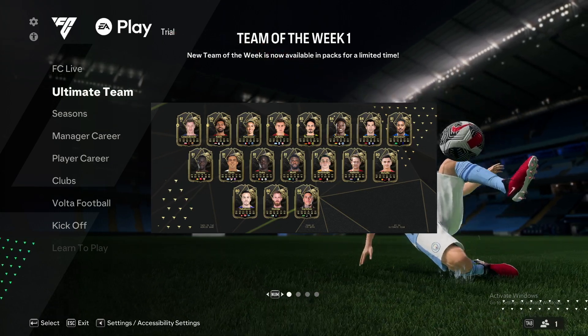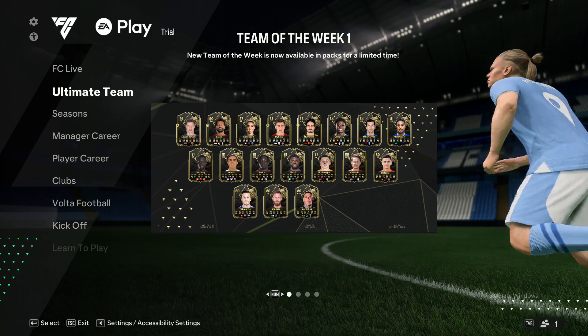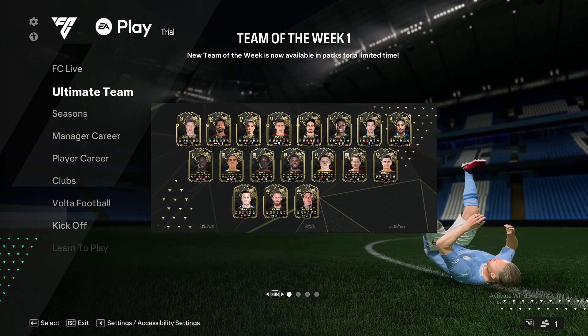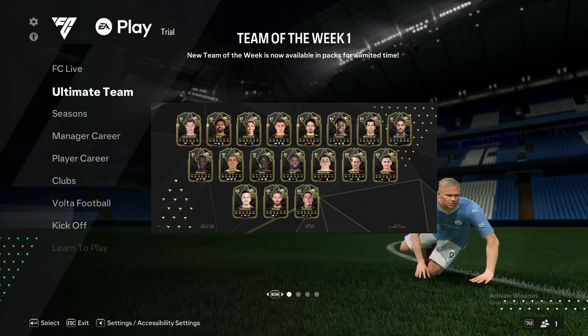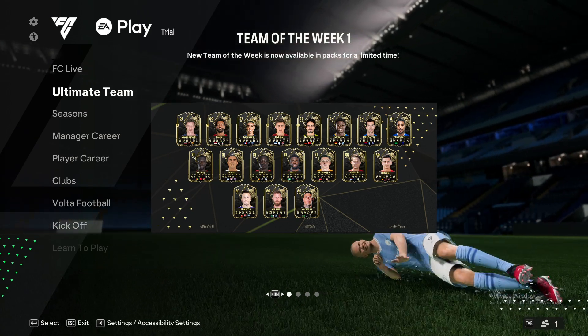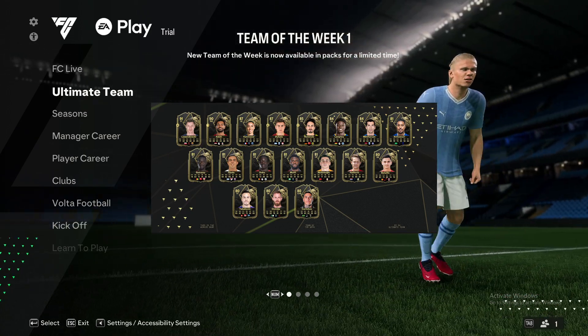In this video I'll show you how you can adjust cross assistance in FC24. It's quite easy and straightforward and will take you a couple of seconds. First of all, you need to load up your game if you haven't already, and you should see a similar window to what I'm seeing here right now.